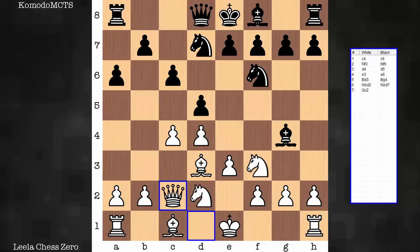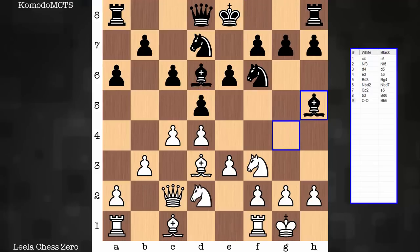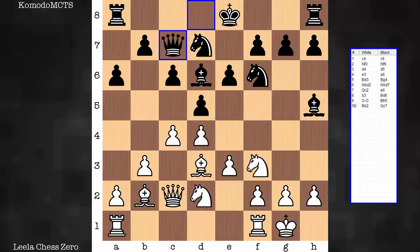Black does similar with the knights — more development for each side. Black with Bh5 is preparing to exchange: bad bishop for good bishop. More development, and now move 11. C5. This move could have been played for seven moves now. Why is now the time for C5?